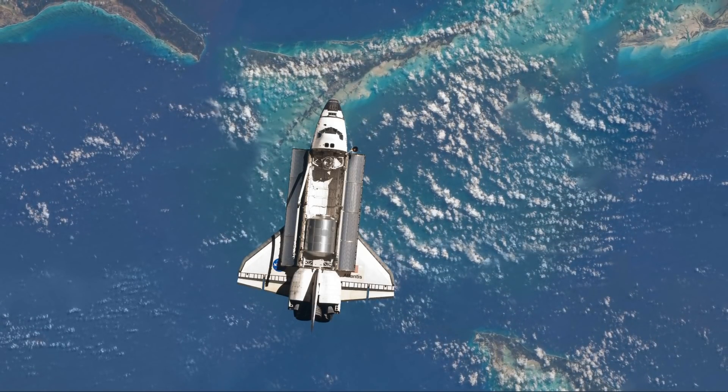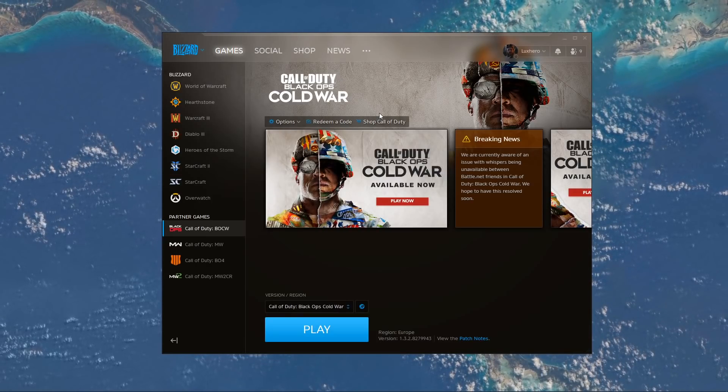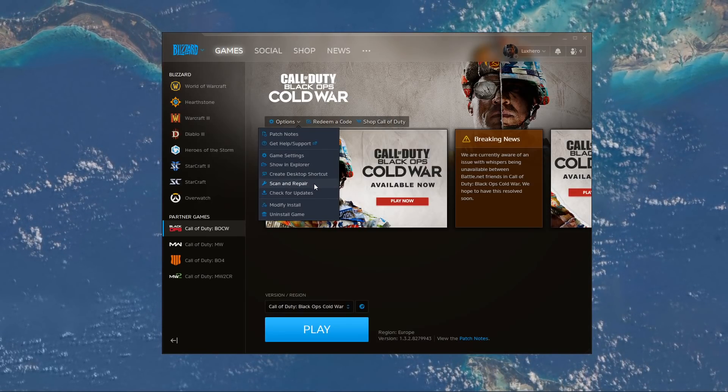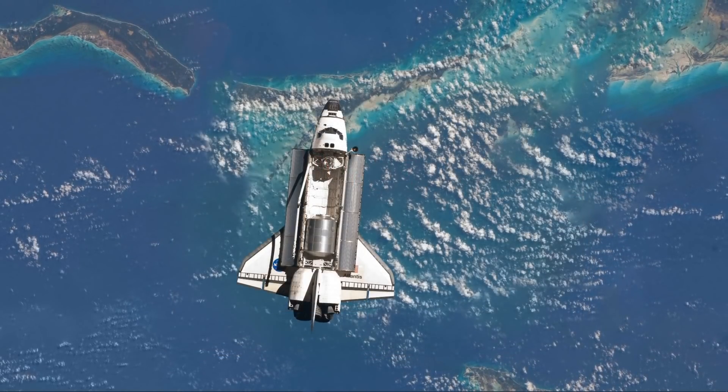As a last resort, you should ensure that your game files are complete and up-to-date. In your Blizzard launcher, select Options for Black Ops Cold War and select Scan & Repair. This will take a minute to redownload and replace any missing or corrupted game files.